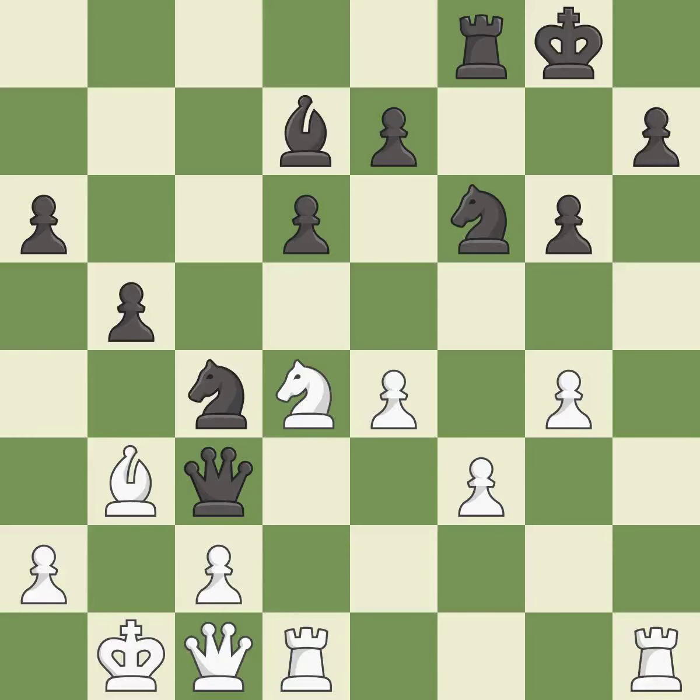This ignores an opportunity to develop a rook off its starting square — it is a mistake. This allows the opponent to win a tempo by threatening a queen — it is an inaccuracy. This wins a tempo by threatening a queen and forcing it to move away — it is best.